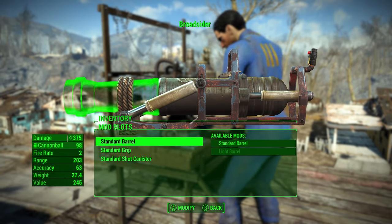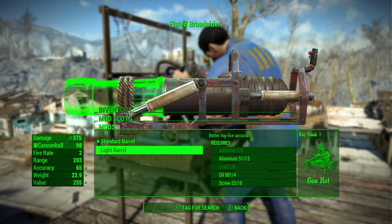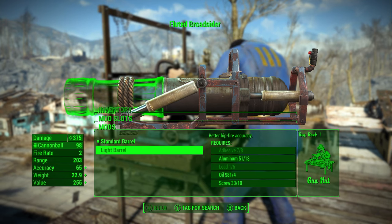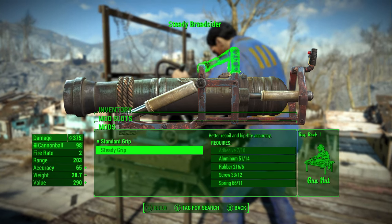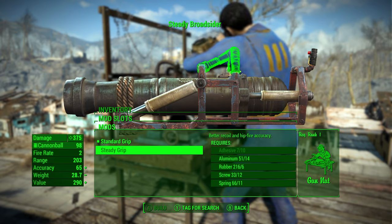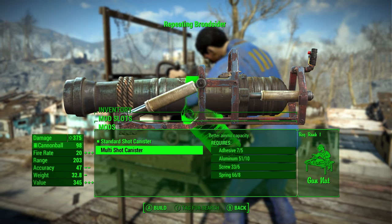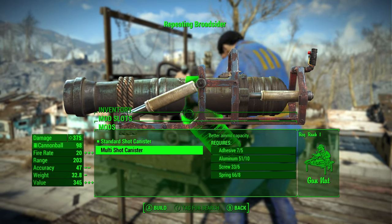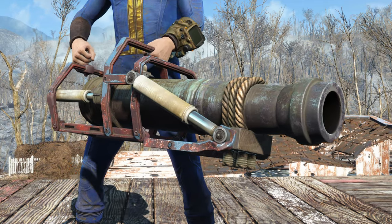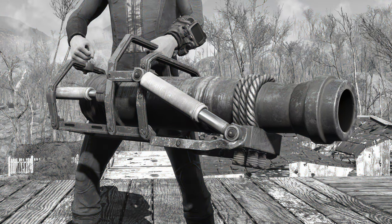For weapon modifications, you can modify the barrel, grip, and shot canister. For the barrel, go with the Light Barrel — it increases accuracy by 2, decreases weight by 4.5, and improves hip accuracy. For the grip, go with the Steady Grip, which increases accuracy and reduces recoil while improving hip-fire accuracy. For the shot canister, go with the Multi-Shot Canister — it increases ammo capacity by 2 and fire rate by 18. The Broadsider is a unique weapon; if you enjoy heavy guns in Fallout 4, check out the linked video for another great heavy weapon.